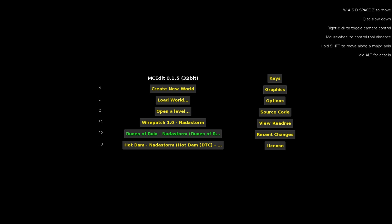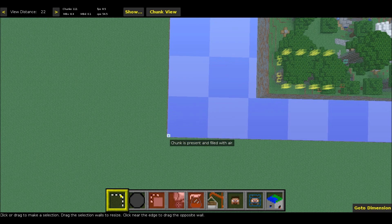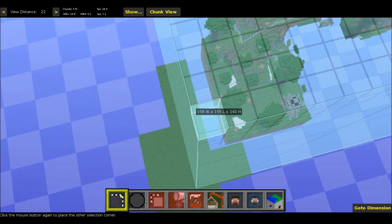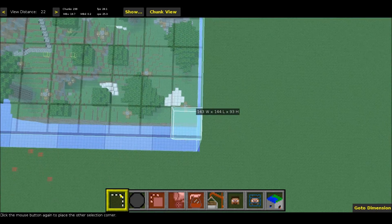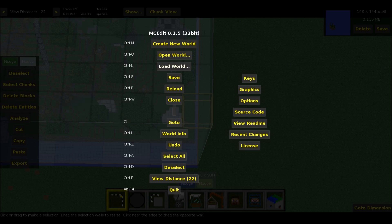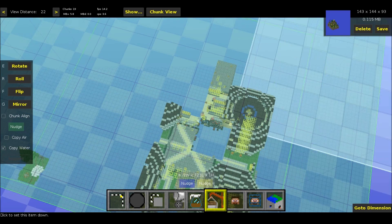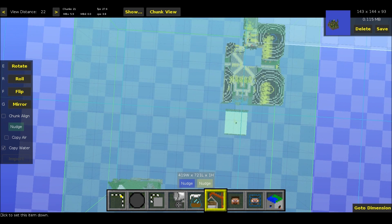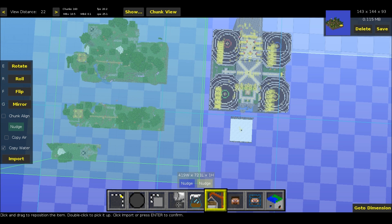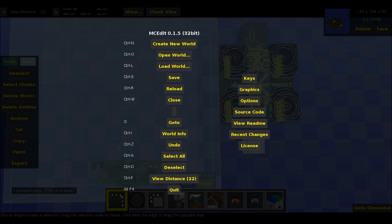Here we are in MCEdit. What I'm going to do is select the map that I want to import into Wirepatch — right here we've got ruins of ruin. I'm going to select the entire map by clicking and going over here, making sure all the boundaries are in and I don't get any excess land. Then I'm going to copy it. It's copying the world, and we're going to load Wirepatch. Here we are in Wirepatch, and we're just going to paste and import ruins of ruin into this world. Make sure you don't clip off the Wirepatch spawning area at all. The reason you want to import your map into Wirepatch is because of all the command blocks. So all you do is click import and then save the map with Control+S.